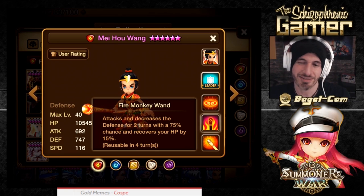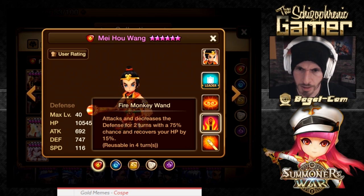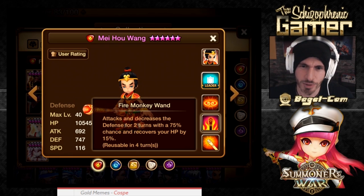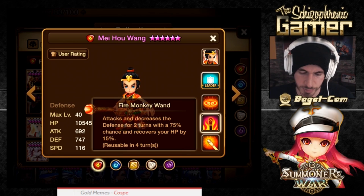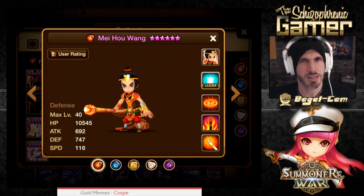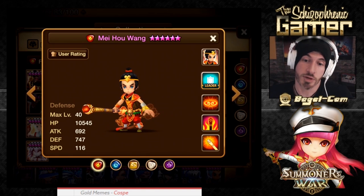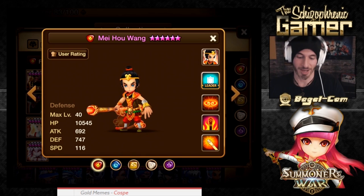I've seen better second skills — if you look at Lucian's second skill, it's an AoE that does multiple debuffs. This one is just a single-target defense break for two turns and recovery of HP. It seems like it could be a little bit more. But if you guys like him, then you guys like him. Now everyone's gonna call for a monkey buff — hashtag monkey buff.